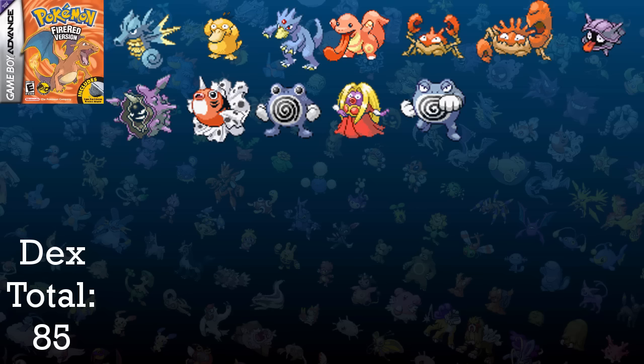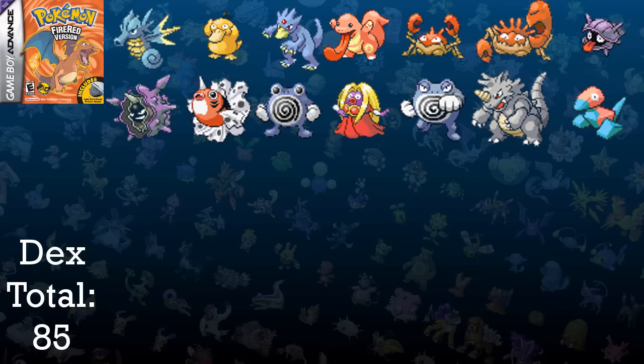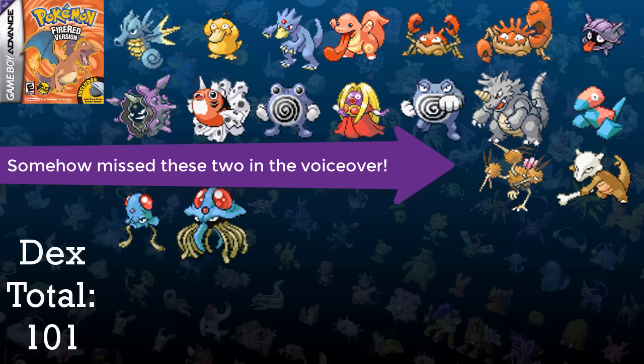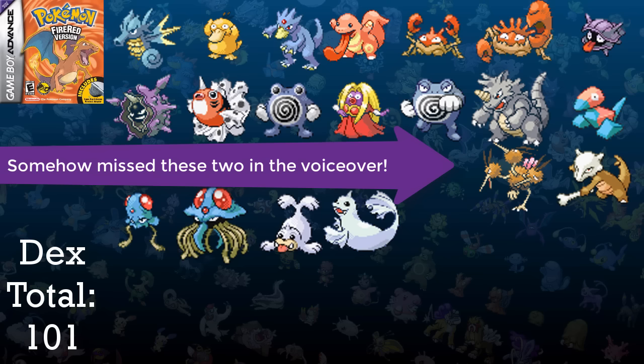The most annoying Pokemon to evolve in this section is Rhyhorn, since it took about two hours after all the trainers I took down along the way to get it to level 42, giving me a Rhydon. I finally managed to get enough money to get Porygon from the Game Corner. I go after Koga so I can use Surf and go towards Cinnabar Island. I go south and catch Tentacool at level 33, getting Tentacruel in one level — making it the easiest level-up evolution I'm ever going to do. I continue onward and arrive on the Seafoam Islands, where I capture a Seel and a Dewgong, adding another two Pokemon to the total.